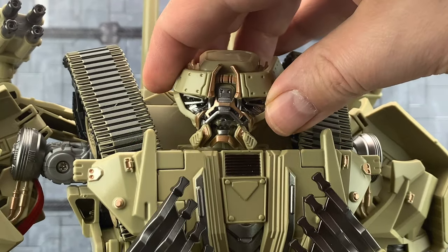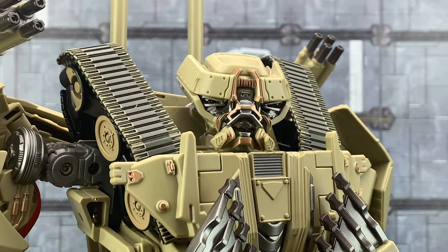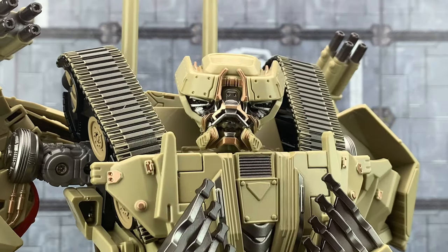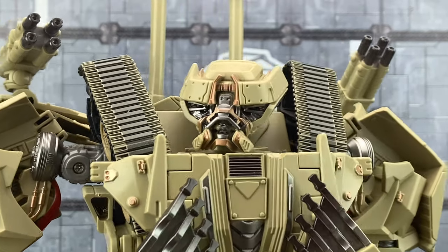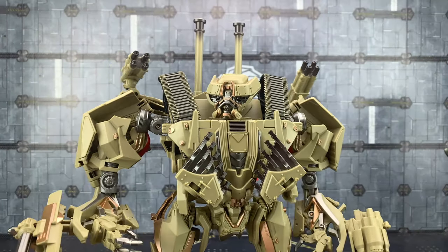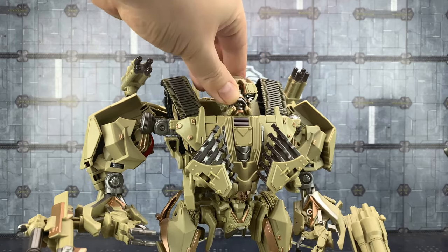Getting up close and personal with that head sculpt — really loving how that looks. It's a good look for Brawl. The head is on a rotation, so there's no real up and down in there, which is a shame. But of course it is just an oversized version of the Studio Series. Really funky looking. If this is your first time looking at this mould: the head can look left and right, no real up and down motion — I don't want to be pulling that up in case there's just a peg underneath and it snaps.